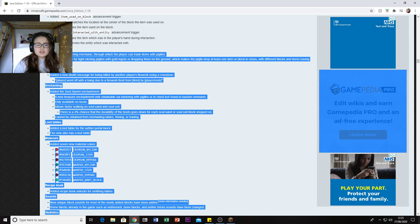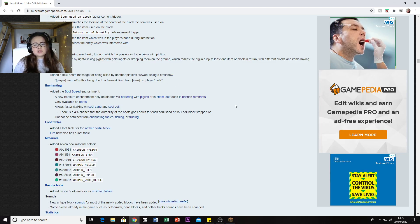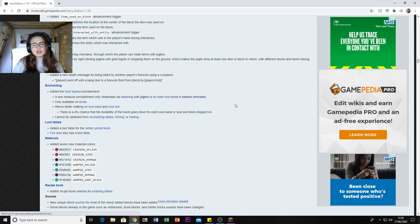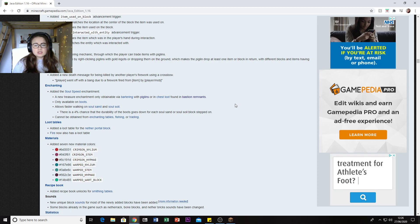There's a new bartering mechanic - the player can trade items with a Piglin. Bartering is done by right-clicking Piglins with gold ingots or dropping them on the ground, which makes the Piglin drop at least one item or block in return, with different items having varying rarities.